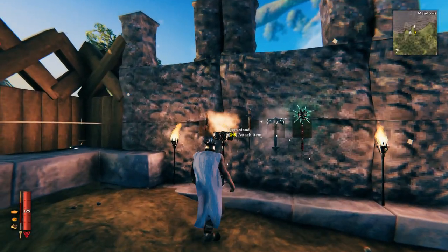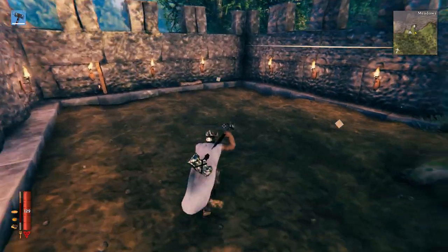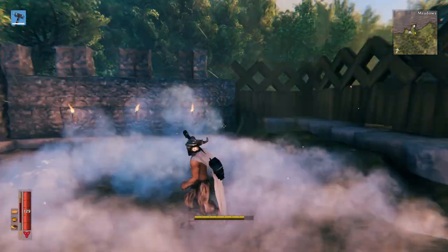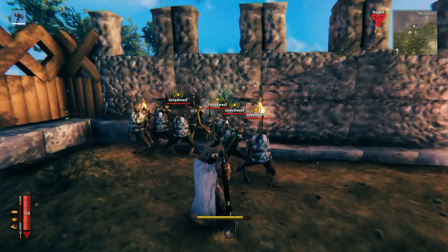At number 4 we got the Iron Sledge. This weapon is very similar to the Stagbreaker, but it does way more damage. It can be crafted after you kill the Elder and get the key to the Sunken Crypts. This weapon does 73 blunt AOE damage when fully upgraded, and that's why it takes the number 4 in this list.